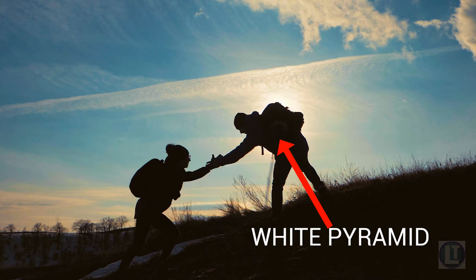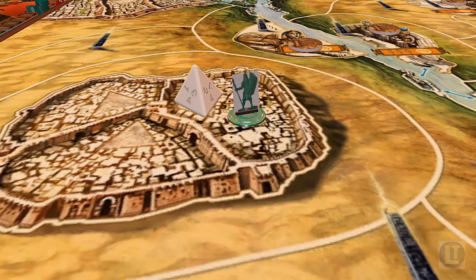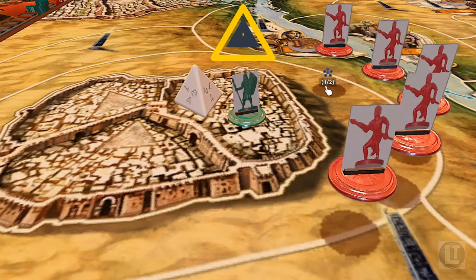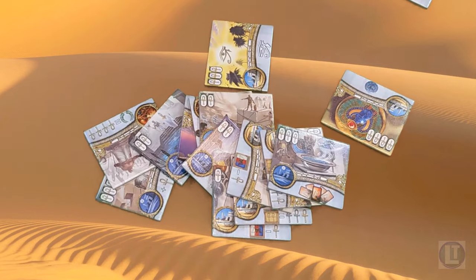Overall, the white powers are best used as a method to support your main strategy. If one focuses too much on white, it's likely going to generate more prayer points than can be comfortably used, and not enough help in battle. But let's take a look at the tiles in more detail.